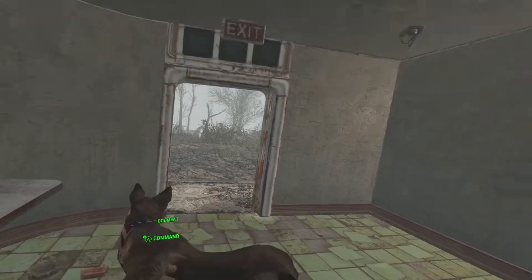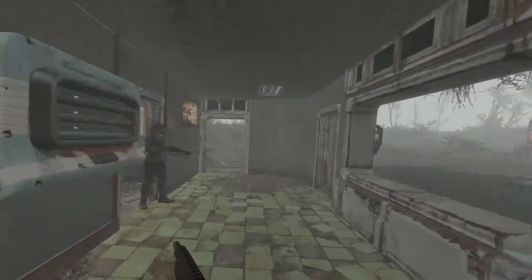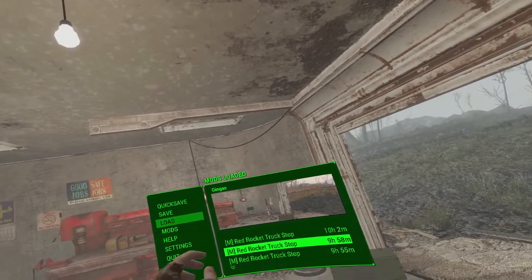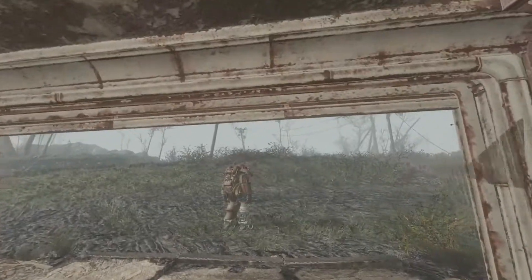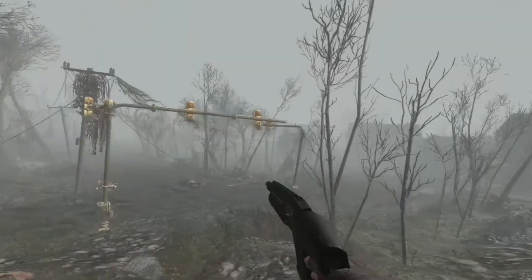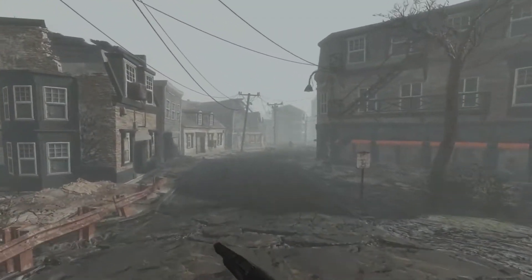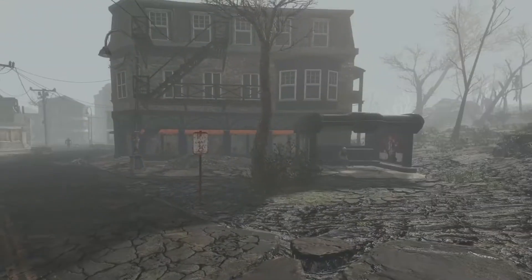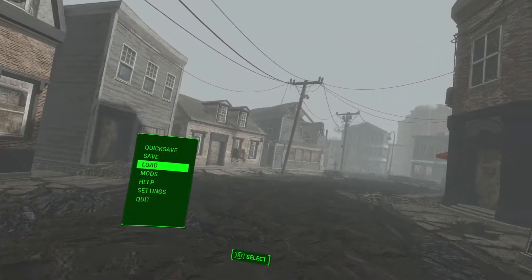That's pretty much it for features. I would show you the Dogmeat AI stuff but that's going to take too long and I'm trying to keep this video short. Also, I had this in the list previously but I fixed a bunch of stuff with it: when you're running around the Commonwealth and you save — like if I go over to Concord — it should now say the region name, like 'Concord.' Previously that would just say 'Commonwealth' for most outside areas since they didn't have region-specific names, but now they do.